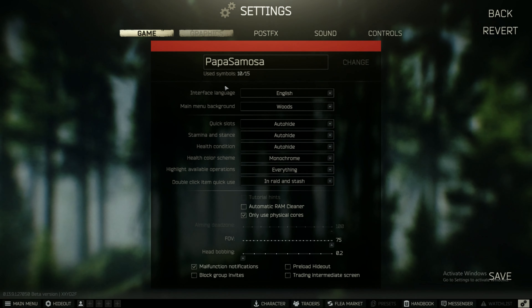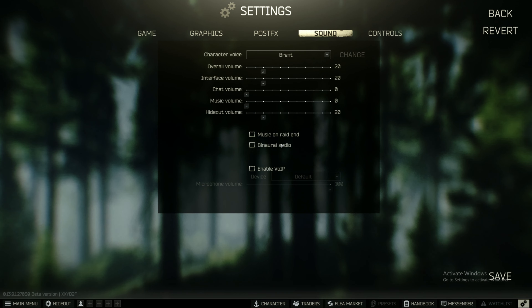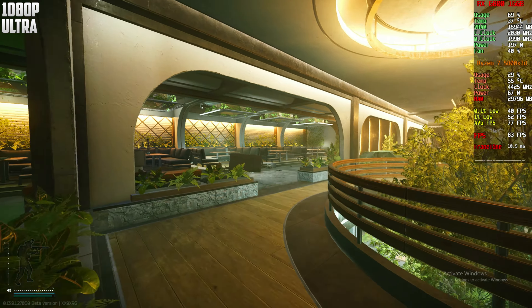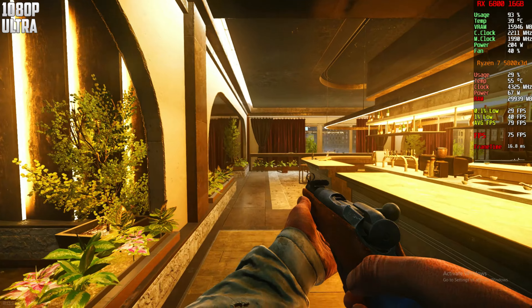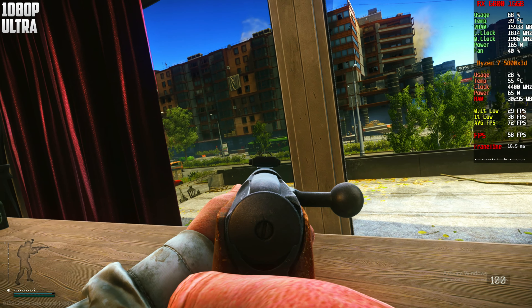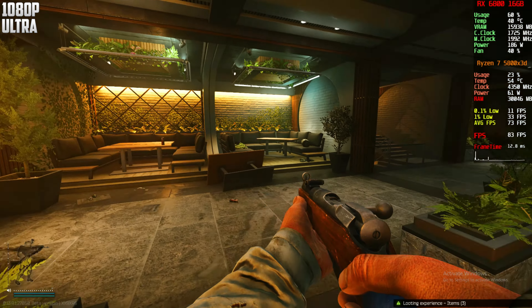Now we're on the maximum settings — everything is on maximum, post FX is on, binaural audio is off. This is 1080p on maximum settings and we can still get pretty nice performance — 73 frames. Pretty similar to what we were getting on low settings, which is a little crazy. We should be getting more, but I think an update may have brought FPS down a bit.